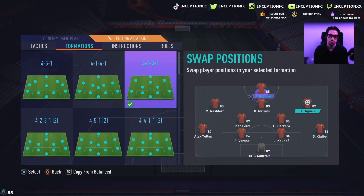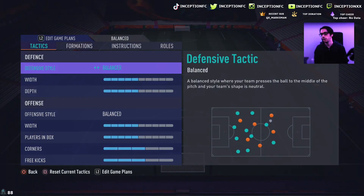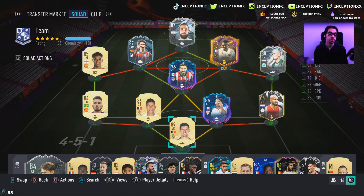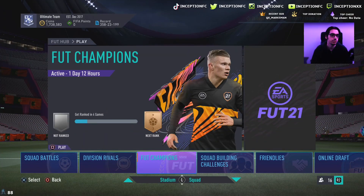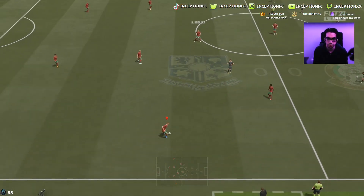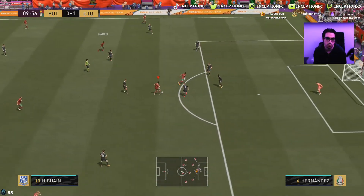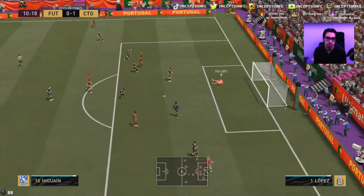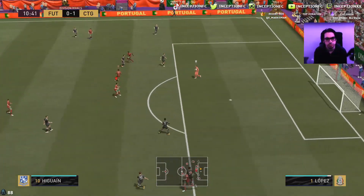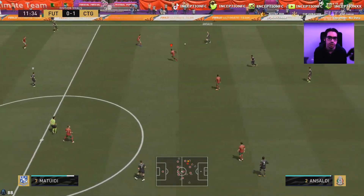Rashford goes on the left side with Higuaín up top, Matuidi playing through the middle, and João Félix in the CAM position with a balanced instruction. It is nice that he has high/medium work rates — if he were medium/medium he could be a weird one, but high/medium definitely makes a card more usable. Let's get into a game. We're in the 4-4-2 first. I will say the engine chemistry style actually makes his dribbling quite nice — it's not super emphasized, which is pretty cool.